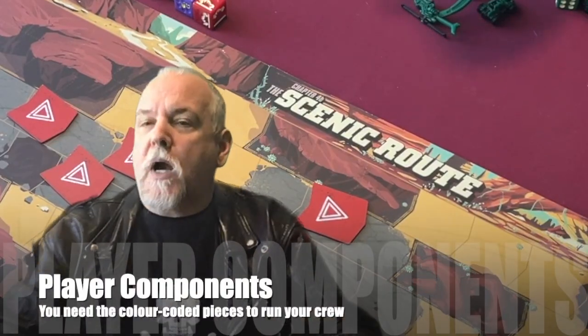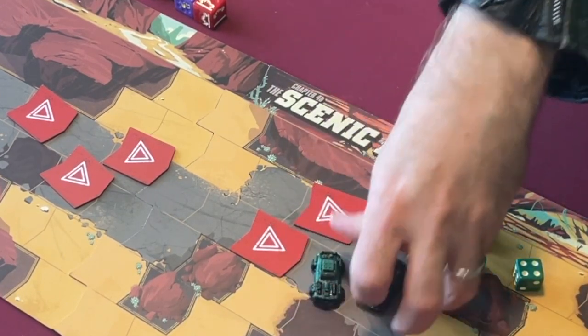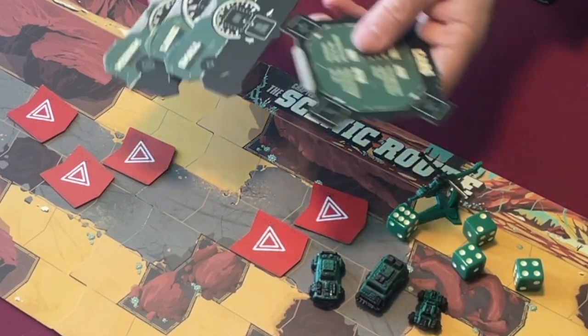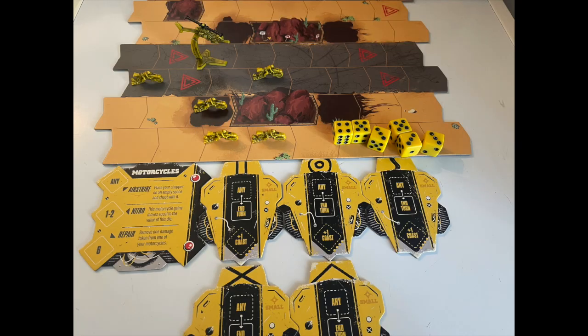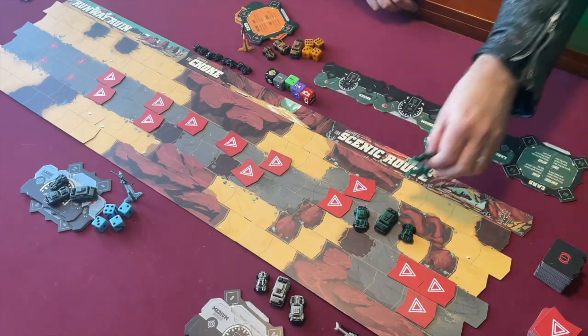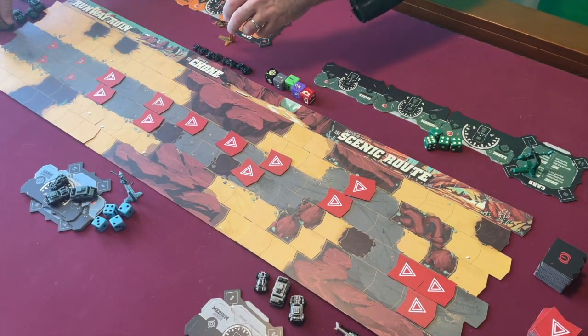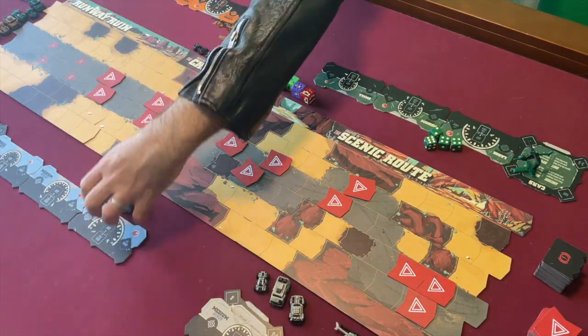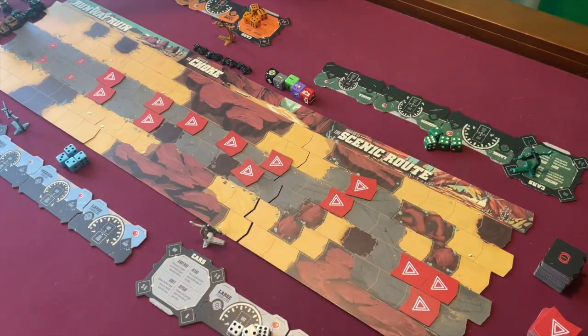Each player will pick a color — white, blue, green, or orange — and they will take the four dice, the chopper, the three vehicles, and the dashboard cards of their color. There are two other team options in the expansion content: red for the big rig and yellow for the Final Five motorcycle gang, but they are special vehicles that will be covered in part two of this tutorial. Each player lays out their dashboard pieces in front of them, keeps their dice and chopper near to hand, and places their three vehicles down at the starting line, not on the board, just in front of it.